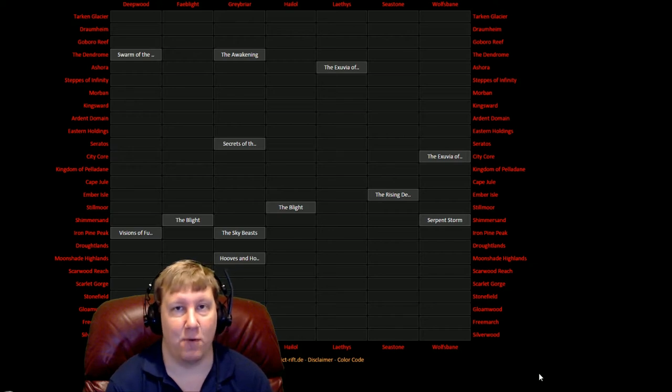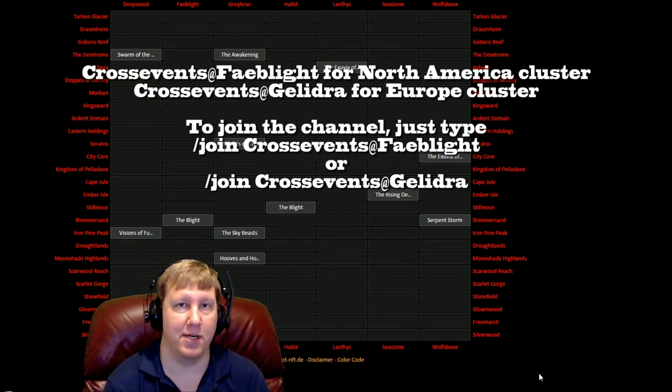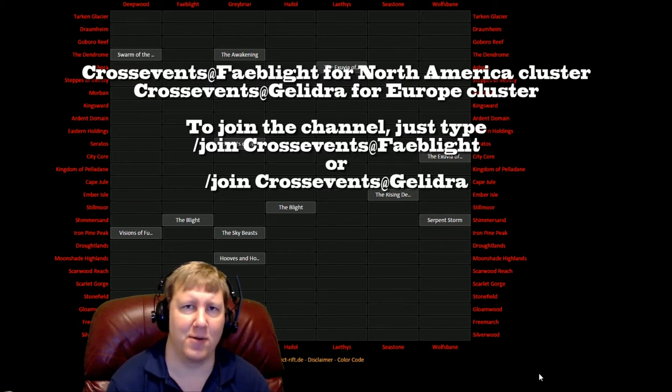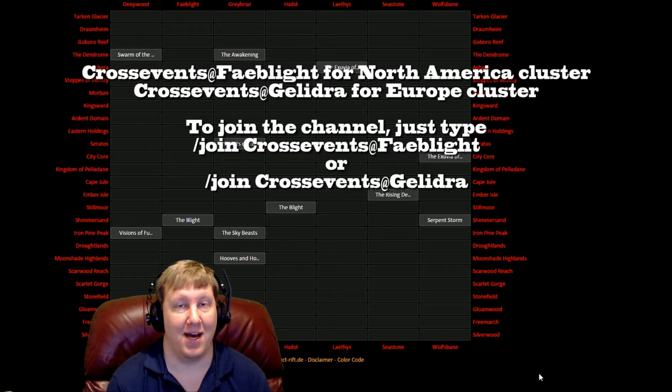The second thing I wanted to show you is a channel that you can join, which a lot of PvEers use to tell each other about nightmare rifts. A lot of you have gotten the quest that says go use this item on nightmare rift four bosses, and it's like — where are we going to find nightmare four rifts? If you're in this channel, everybody's advertising it. They'll say 'nightmare rift four on Wolfsbane server in Tarkin Glacier, here are the coordinates,' and you can go there and get your weekly done right away.